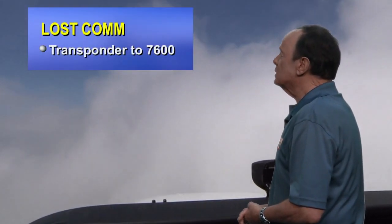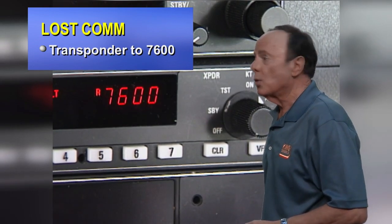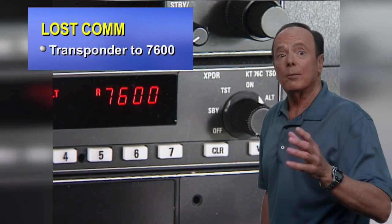Now let's assume instead that you're in IFR conditions and you have a two-way communications radio failure. Is that an emergency? No, that's not an emergency. You have a perfectly good airplane and a perfectly good pilot. Here is what you're expected to do: set your transponder to 7600, because that's the lost communication squawk code. It tells them that you have a problem and it tells them what the problem is.